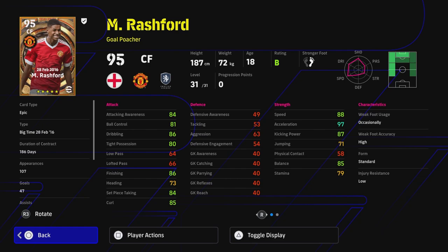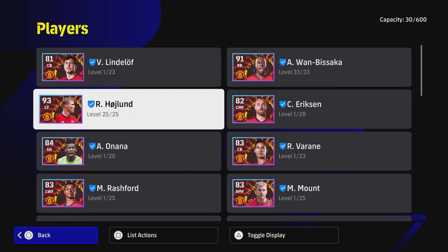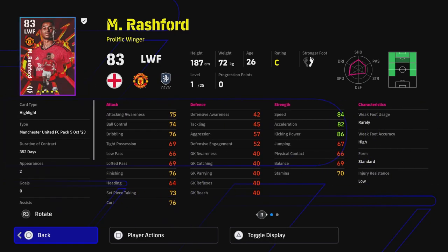With big-time Rashford you've got the dribbling, the finishing, everything you could want. Whereas the Rashford in the pack, even when you train him up, just doesn't have enough levels to excel. He's still a fantastic card, but compared to other cards that have come out, that's probably the problem with a lot of these club packs. They seem to be releasing lesser, less powerful versions of cards — which could be because of new modes coming where they want to make the epics really stand out.